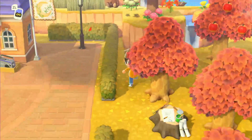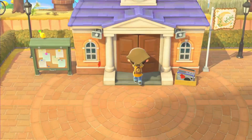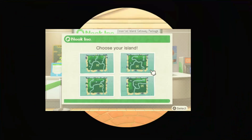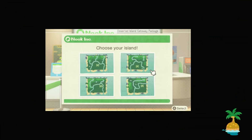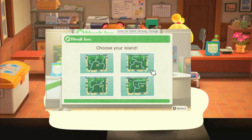My first tip is to choose your map wisely, because I see a lot of people, including myself, make this mistake. I go in there and I'm like, oh, this map looks good, let me just choose it. But I don't pay attention to how far resident services is, or where the river mouths are placed, because you can't change those. You can't terraform them differently or anything. You're stuck with it.